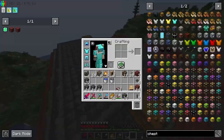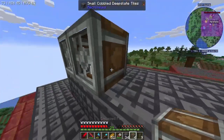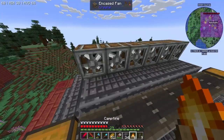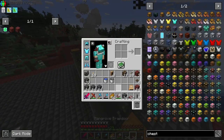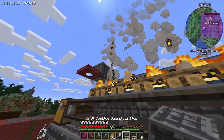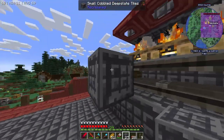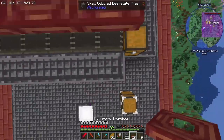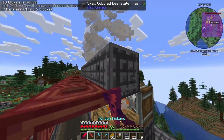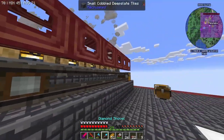Basically the way this is gonna work is these encased fans here are gonna blow... campfires, just like so. Then I'm gonna throw some trapdoors - I'm gonna go down the line and do trapdoors on top and in front here. That protects me from getting hit by the campfires. Also I'm upgrading my sword all the way to supremium, so I'm pretty excited about that.